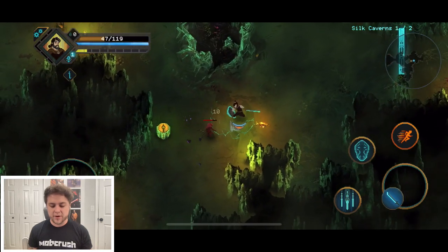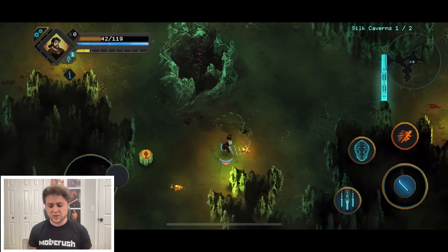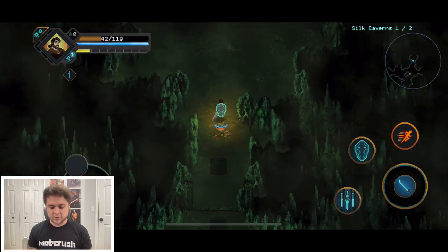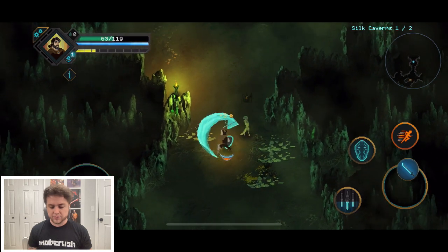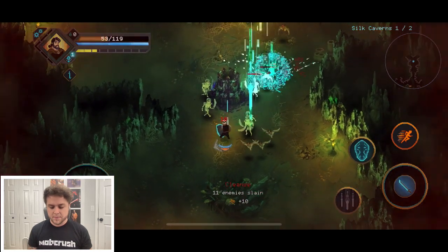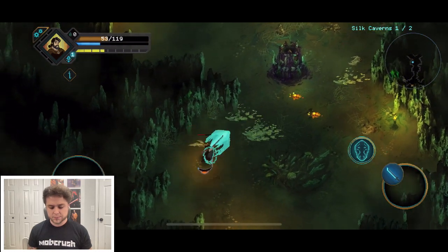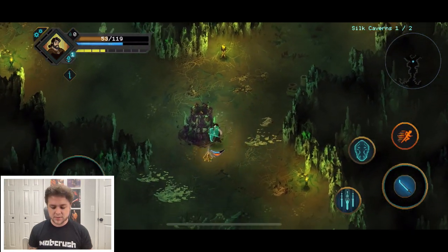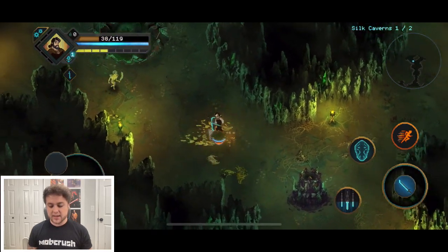Starting over with no progress is really hard for me — Shattered Pixel Dungeon is probably the only one I've genuinely enjoyed doing that with. We just unlocked something and got some health from that encounter. We need to swing enough to stagger enemies. The shield saved us — it may be a little wonky to use but it works. It's way easier with this character.